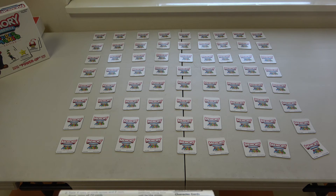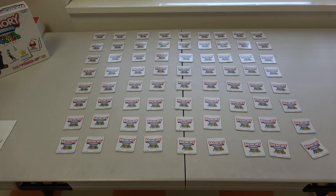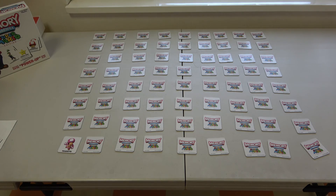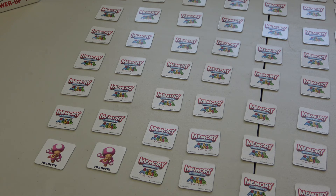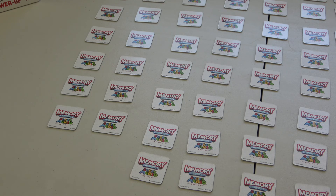The player whose birthday is coming up next starts, with play continuing clockwise. Players take turns flipping any two cards picture side up — the cards must be turned over completely so all players can see them. Let's pretend I'm playing with three other people. I usually start with the person to my left. I flip two cards and get Toadette — lucky me! That's mine, and it's still my turn.